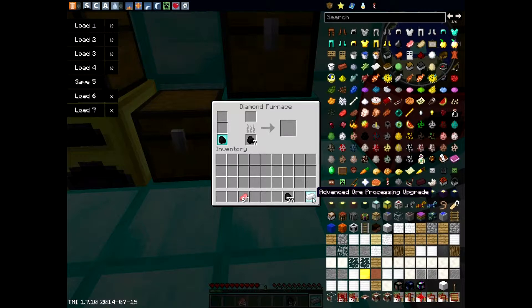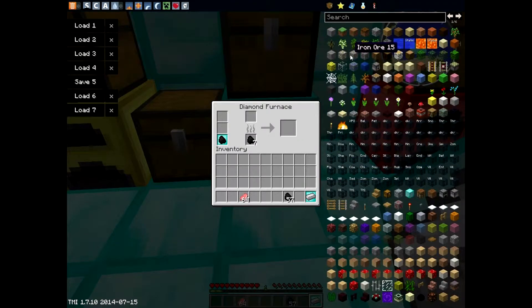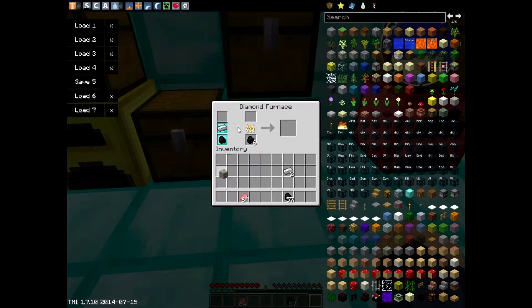There's also an ore upgrade — this will give you more ore. So if I smelted a piece of iron ore, I'd get two iron ingots with this. Let me show you — yep, two ingots from only one piece of ore. And it works with gold too.